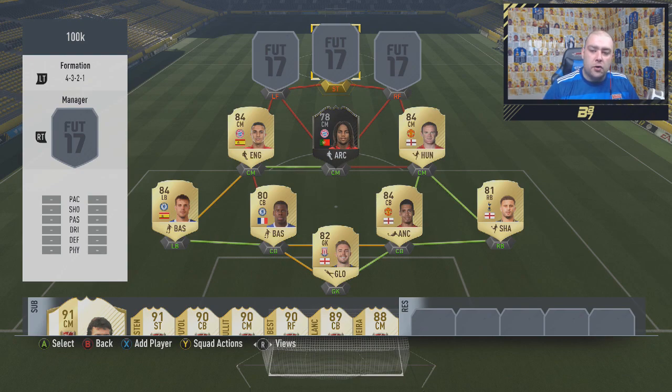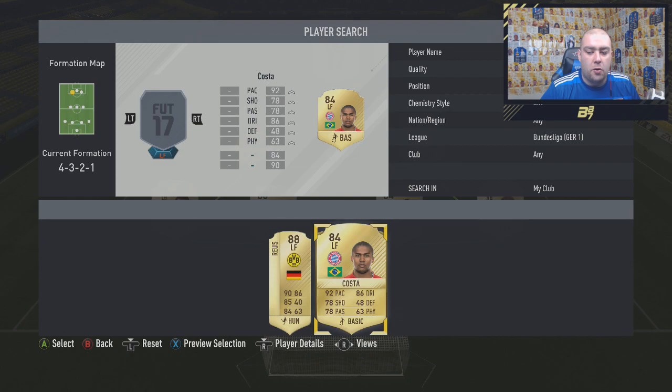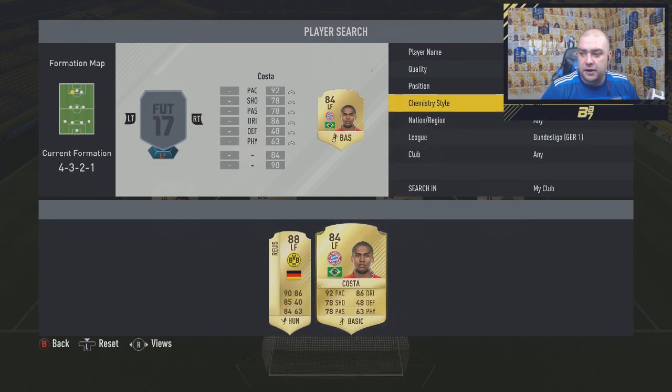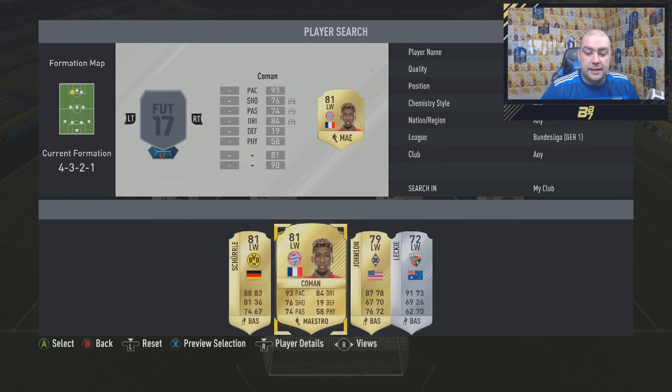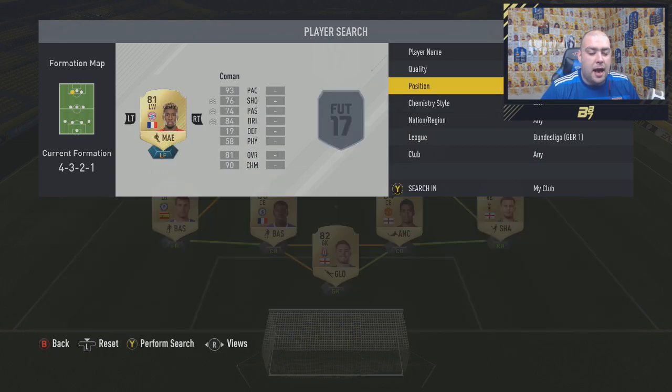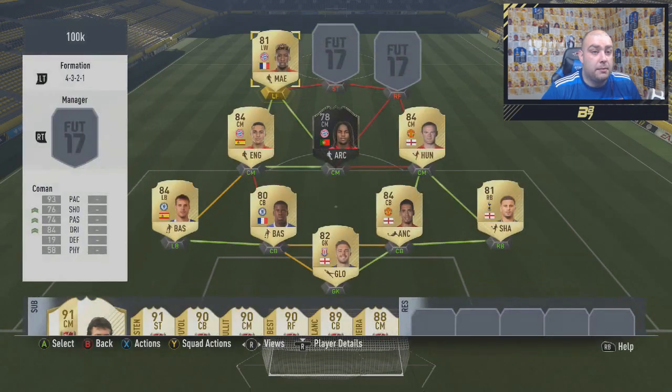To finish off the last three, we stick with the Bundesliga. Left forward, it is the left winger Kingsley Coman — 93 pace, 84 dribbling, 58 physical, 74 passing and 76 shooting. Maestro chem style on him. 11 games, 5 goals, 4 assists, which is pretty good. Medium-low work rate, but he is a very, very attacking player.